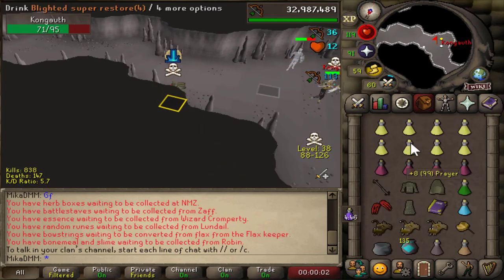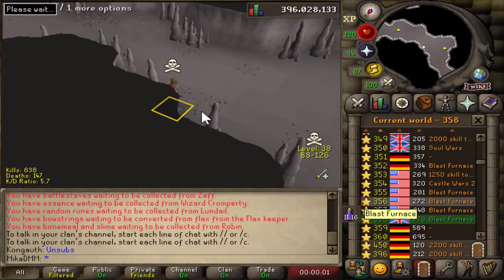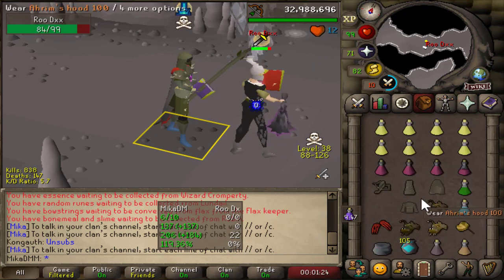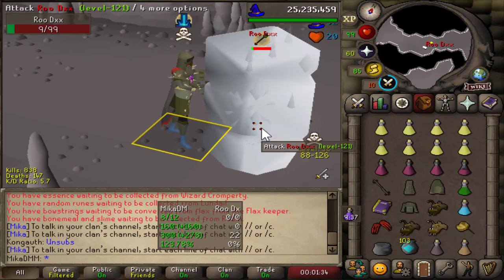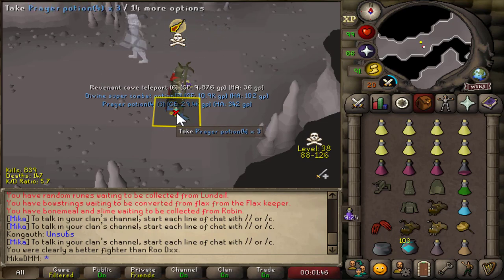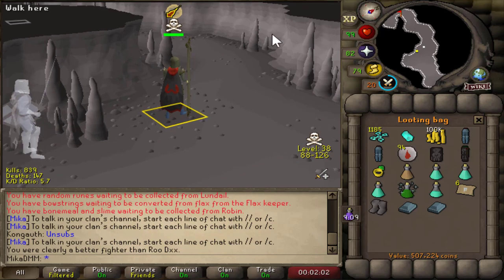There's a skulled guy with a crossbow — let's see if we can do something about that. I wish I had two specs. Another one — don't tell me I'm already gapped. This looks pretty promising. He seems pretty out — there we go, another kill! We got at least 100k and a decent amount of loot. I'm really enjoying the Karel to Arim switch, it feels very nice on the switches. In the bag we got 507k — only took me a minute or two.